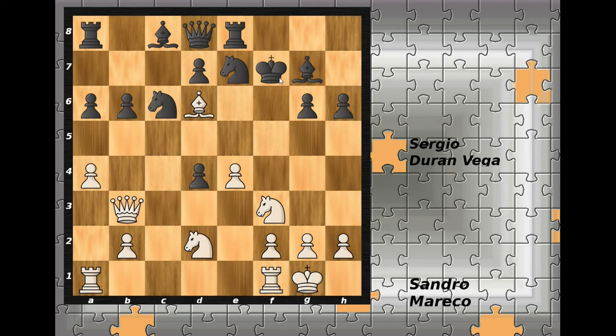So in the game, king to f8 was played. Knight goes to g5 — another stunning move — threatening mate on f7 with the queen, and knight to h7 is also mate. Black has no other option but to capture the knight on g5, and that is what happened: h-pawn captures on g5 and now f4, trying to open the f-file for the rook.